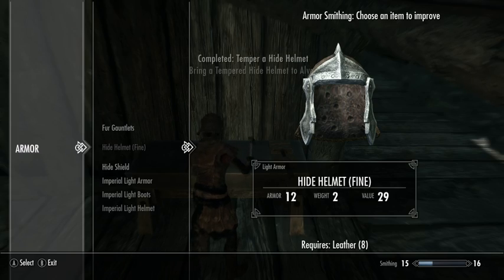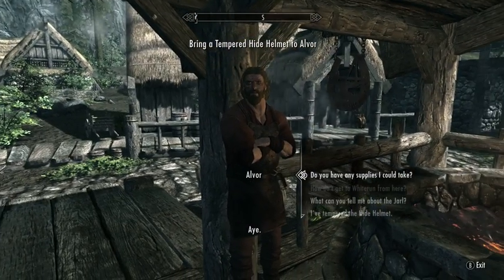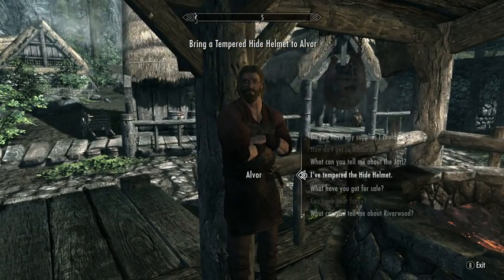As your smithing skill goes up, you'll have nicer quality descriptors in parentheses — like awesome, excellent... well, maybe not those exact words, but better words.